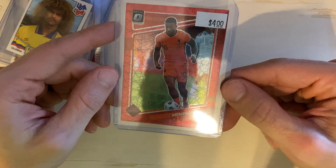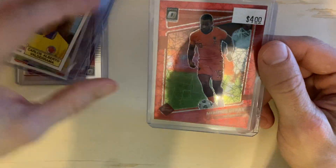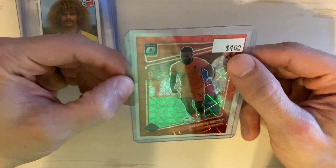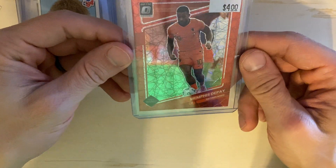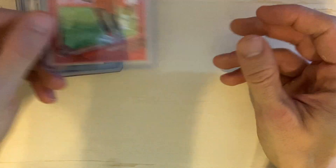Next up is Netherlands player Memphis Depay, the forward for the team. This is the Optic Red Velocity parallel. I paid $2 for it at my local card shop — not the $4 listed. I saw it and had to have it, so I picked it up just for the PC.